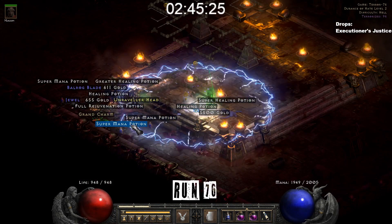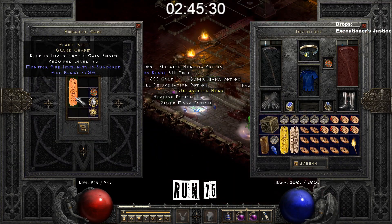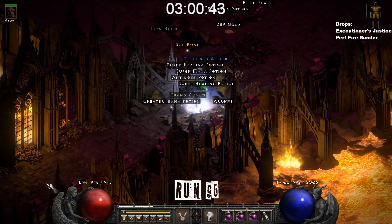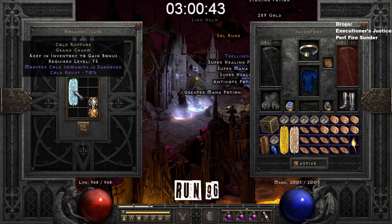Run 76, a Thunder Charm drafts — turns out it's a perfect Flamerift. At run 96 I found another perfect Thunder, but this time it's a Cold Rapture.